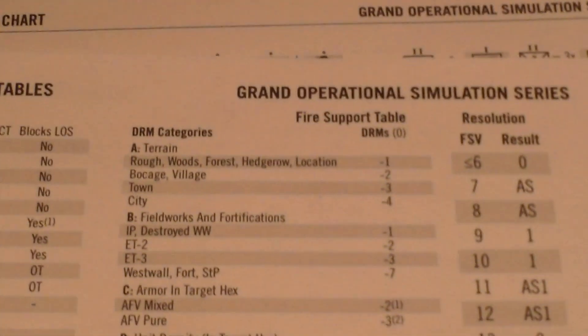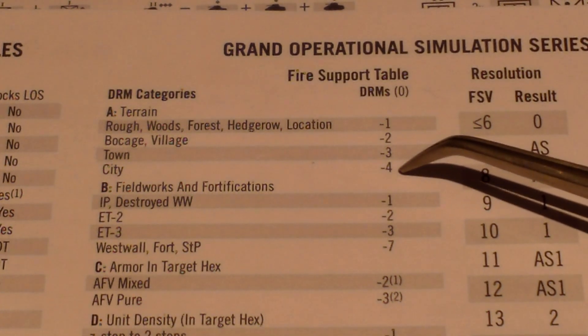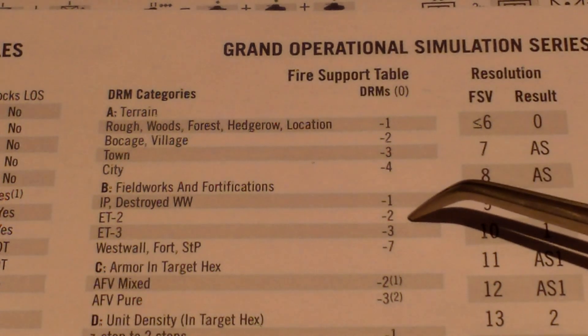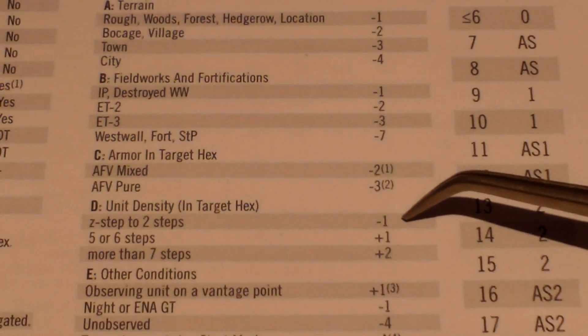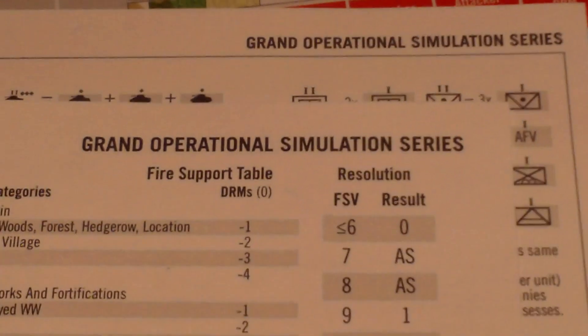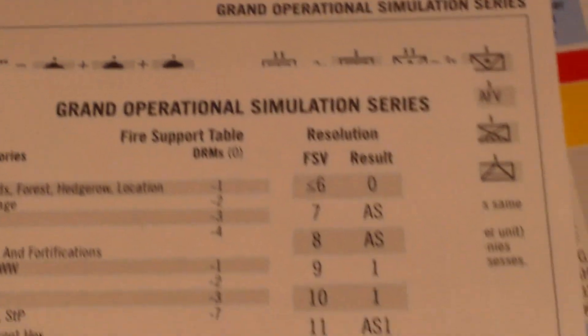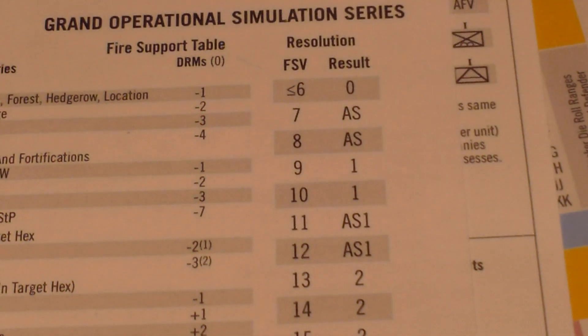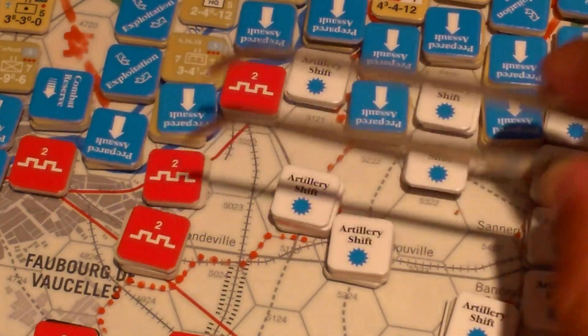The target is in a city — minus 4. Level 2 entrenchment, so that's minus 6. No AFVs. Only one step, so that's minus 7, unfortunately. Volley number 1: rolled a 7. Minus 7 is 0, but plus 8 for the firepower, so that's 8 — that's an artillery shift. Next volley: rolled a 4, 4 plus 8 is 12, minus 7 is 5 — too low. So all we got was an artillery shift on these guys, but that'll help when the ground assault comes.